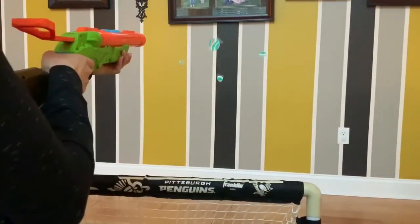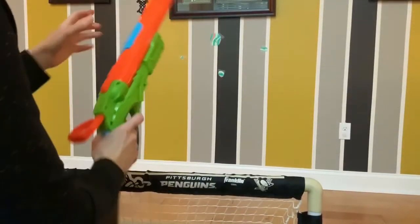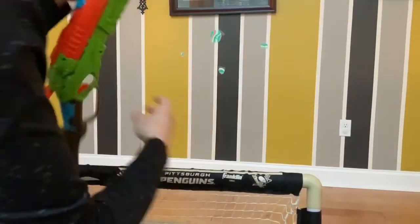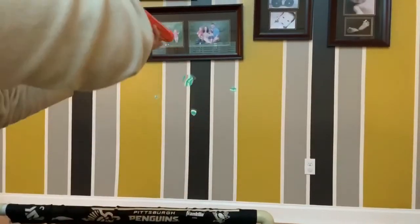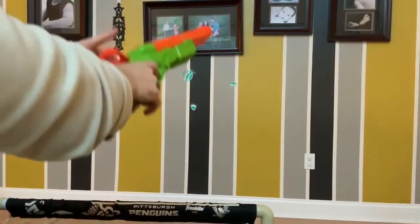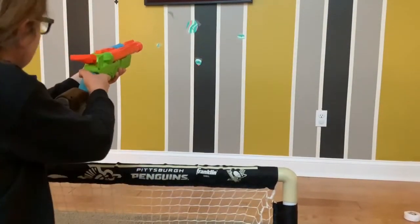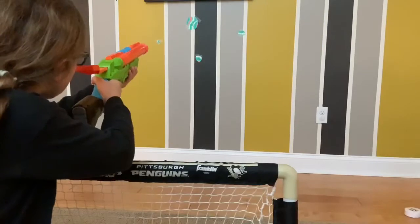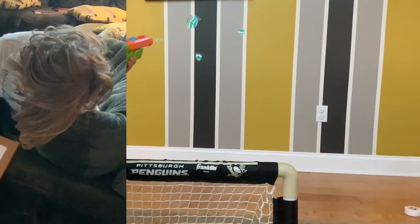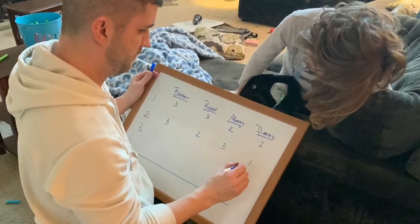Braden hit that two spot three times for a total of six — a good bar to set. Mummy was also hot; she took Braden's lead and was hitting that two, and was quick to unjam the gun. Daddy again had another poor showing — one shot almost off the picture and another that didn't even make the wall. Riley, who went last, really went after that two and caught the corner on one of her last shots but just fell short of tying for first.